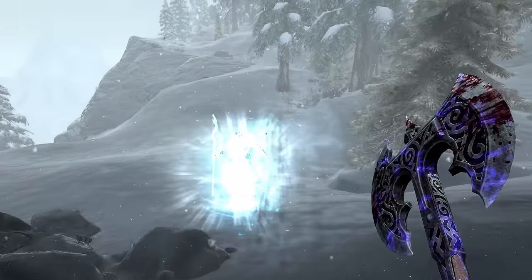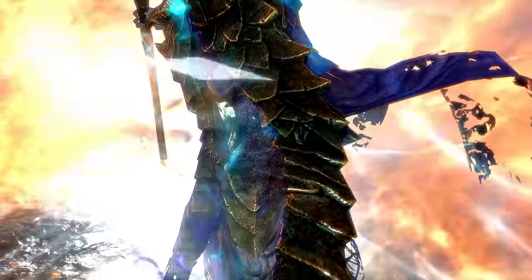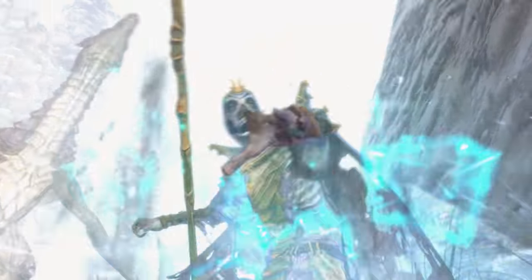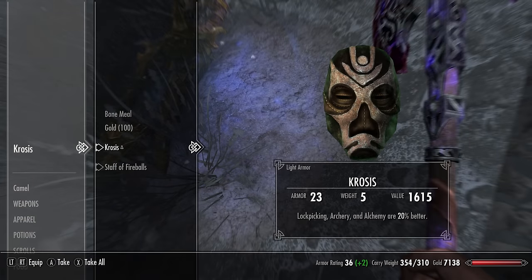So bring a follower, bring fire and frost resistant potions, and bring stimpaks to shove into your eyes just before you die — you know, to take the edge off. Once Krosus has been slain, go over to his steaming pile of purple ashes and be sure to grab the mask out of his inventory.